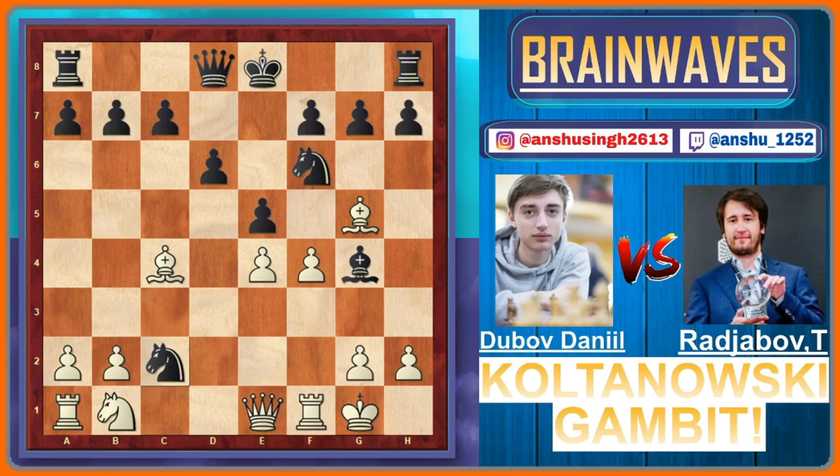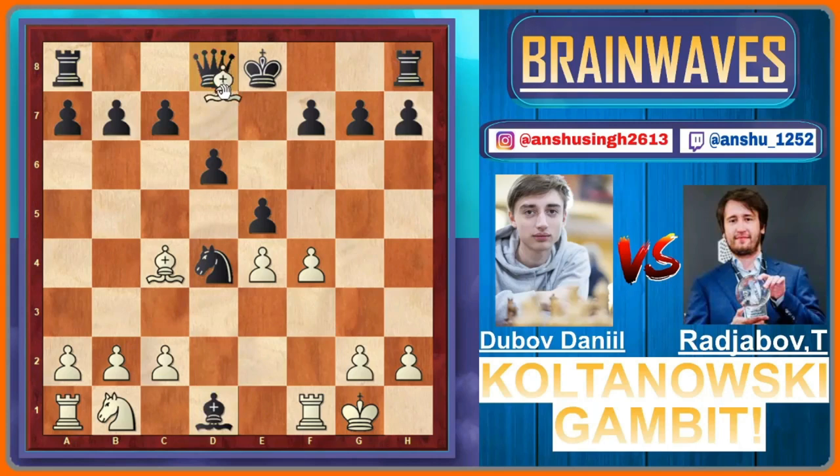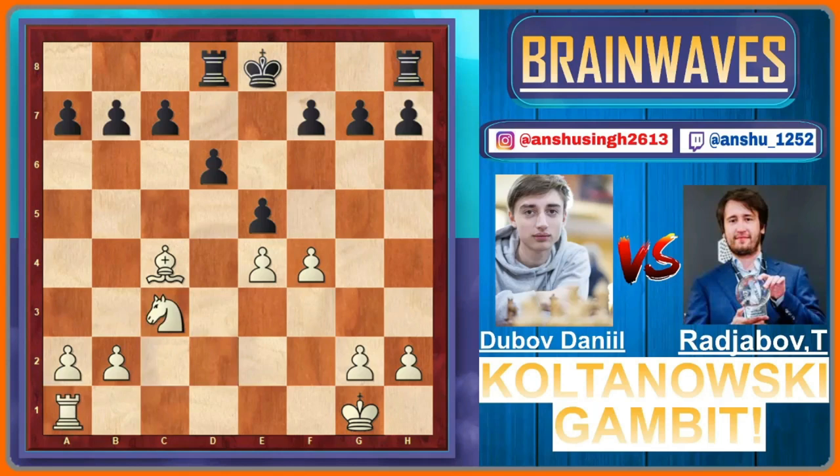Moving the queen is not possible in this position. Considering all those threats, white played bishop to f6, bishop to d1 by black, bishop to d8, rook to d8. Here white could have simply captured the d1 bishop, and after knight to c2, knight to c3, knight to a1, and rook into a1, the position is completely drawn and equal. But white decided to play c3, and now black cannot move the knight because the bishop on d1 would be hanging and black would be a piece down.